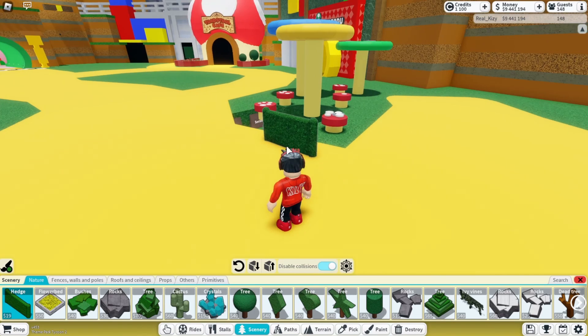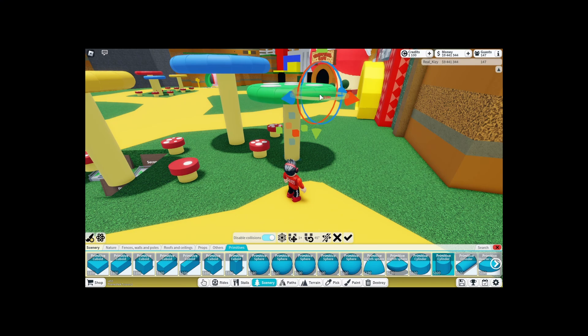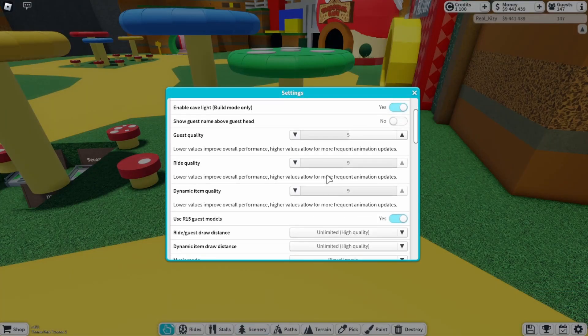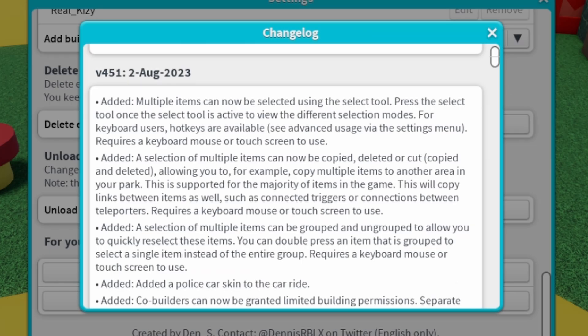Let's say I wanted to copy and paste one of these little mushroom things — I don't even know how it works. I need to figure this out. Multiple items can now be selected using the select tool. For keyboard users, hotkeys are available — see advanced usage via the settings menu. It requires a keyboard and mouse or touchscreen to use.